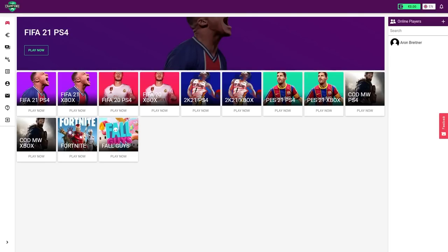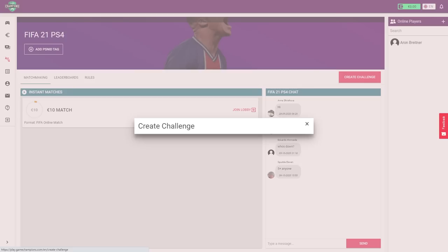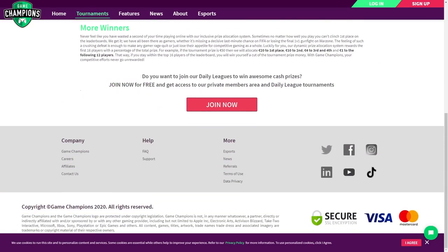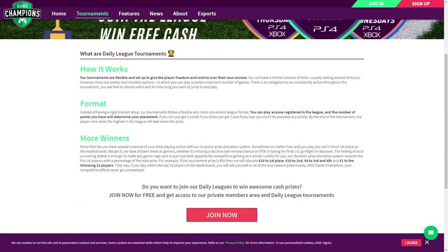Before we go any further, you do need to be 18 plus, so make sure you are above legal age. One of the coolest things is there is actually a chat room where you can talk to your opponents or friends, and you can play games literally instantly — you set up a challenge, someone accepts it and you're good to go. Even if you're playing someone good, you can set up a score advantage to make it more competitive. They also have something called daily leagues — they organize tournaments where you have 24 hours to play the matches whenever you feel like it.